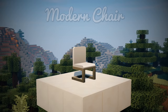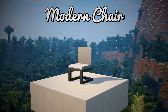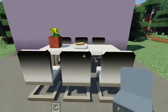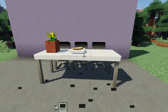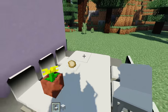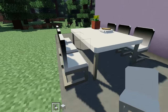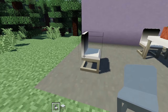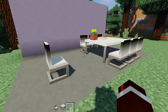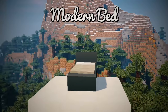The Modern Chair complements the modern table extremely well. Place them together and you get a cool little dining setup. The modern chair has a distinctive design where the legs come down at the front, wrap around at the bottom, and connect back up — a cool looking piece for a kitchen or dining room. There is a minor shader glitch visible, but it looks perfectly fine without shaders installed.